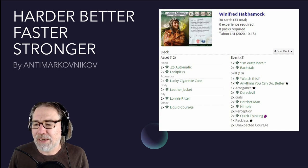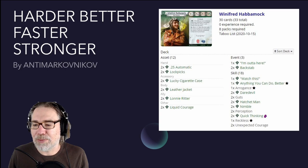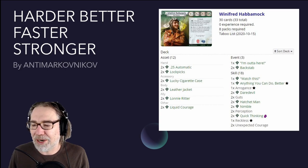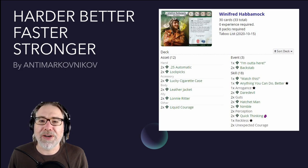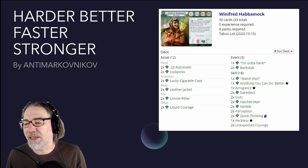This is a retooling of the Winifred Habermock starter deck, which frankly isn't very good — it's a bit of a mess. This one makes a bunch of changes to that deck and makes it a lot, much, much better. We have the .25 Automatic from the Innsmouth Conspiracy, Lockpicks, Lucky Cigarette Case, Leather Jacket, Lonnie Ritter, and Liquid Courage as our assets. We've got one copy of I'm Outta Here, which will probably come in very handy during the Doom of Eztli, and two copies of Backstab. Very slim events package — just those three events.